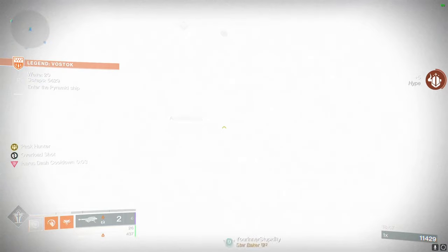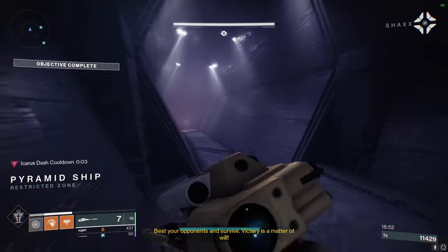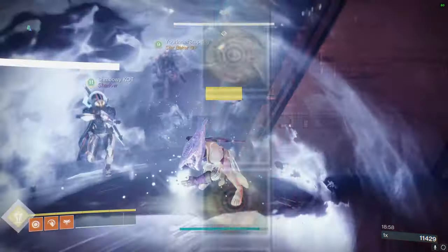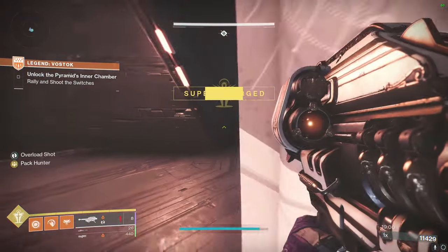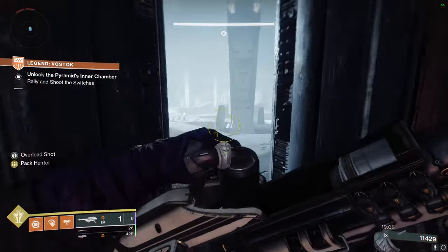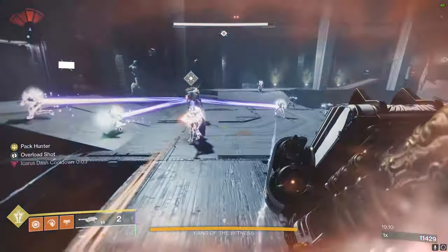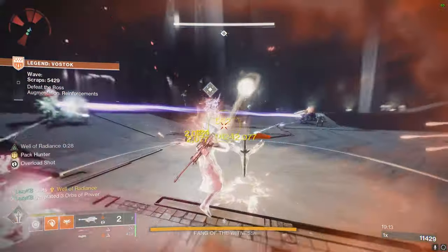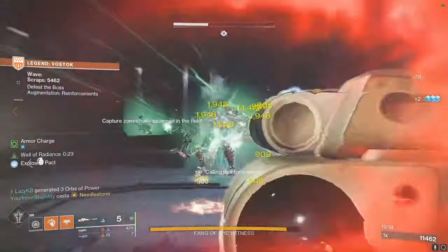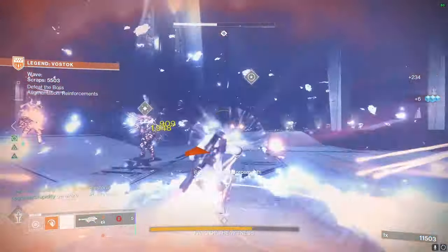So next up, the activity that you'll want to farm is going to be Legend Onslaught. Every time you do a boss wave or the 10th wave and you kill the boss in the pyramid ship, you get two chests and a handful of tokens. When you do normal Onslaught, you only get one chest, which is literally half of the rewards, however Legend is far from twice as difficult, and even farther from taking twice as long as normal. The loot doesn't scale up very well as you get through the farther waves in Legend Onslaught, so what you'll want to do is farm either the first 10, or maybe the first 20 waves if you have a team capable of doing it, and you will be able to get these weapon drops every time you do the boss.